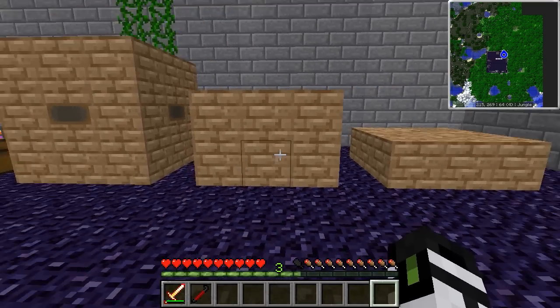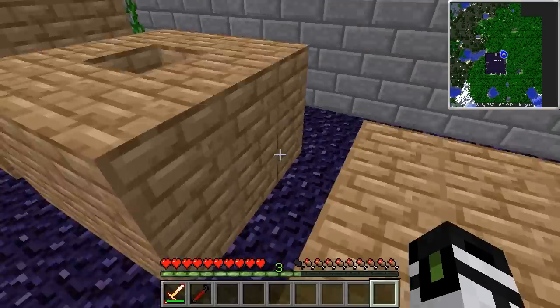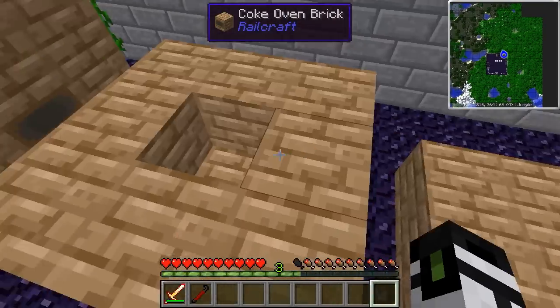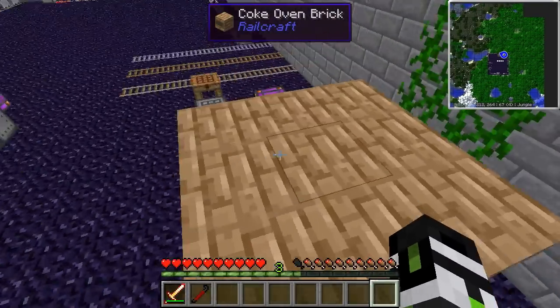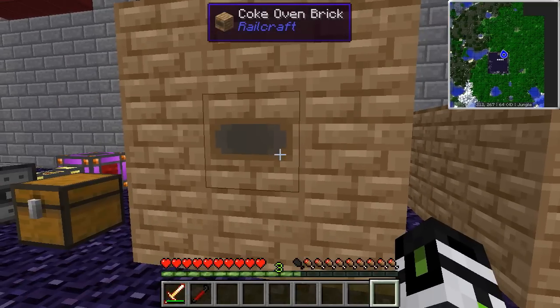Grab a few red flowers as well. You're also going to need some coal to extract the oil from. This is your first multi-block structure, and it's set up as so. Note the empty square in the center. When you finish your multi-block structure, it's going to show up with this little thing on the side, and that's how you know you've completed the structure.